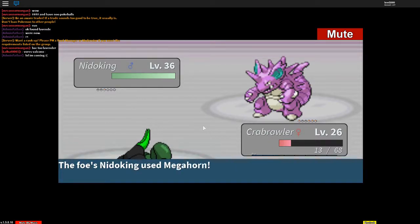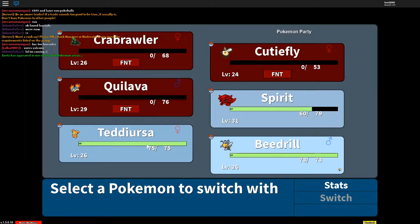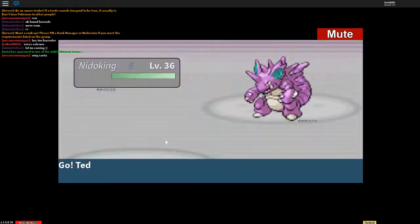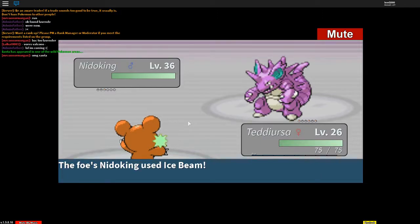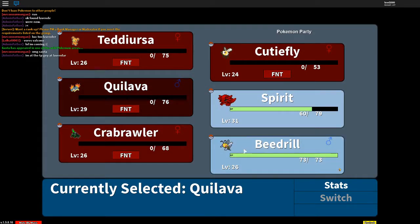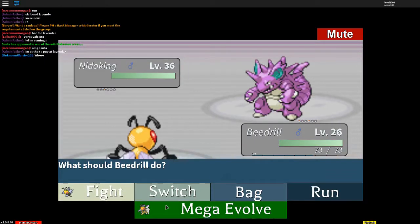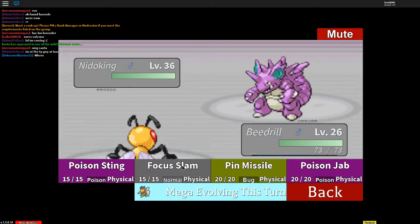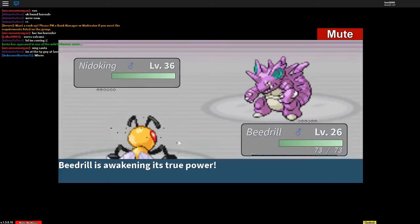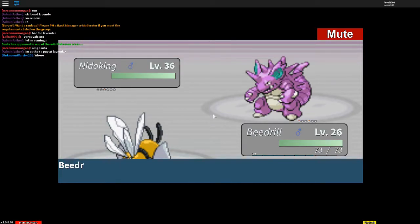Ooh, this is gonna be a rough one to take out. All right, so I'm gonna send Teddy Ursa, then my Bead Rail, then Spirit. I was hoping I could have at least got one hit on this stupid thing. I don't know what type this guy is — I think it's Poison and Normal so I'm gonna use Focus Slam. I don't want to go through this stupid tower again.